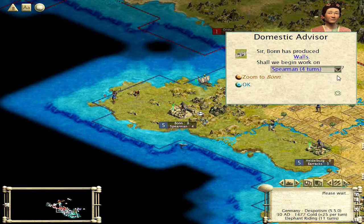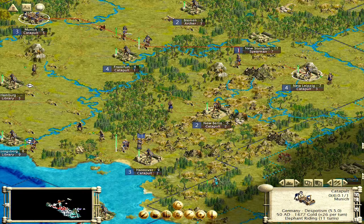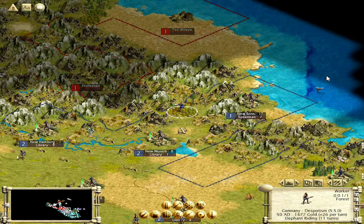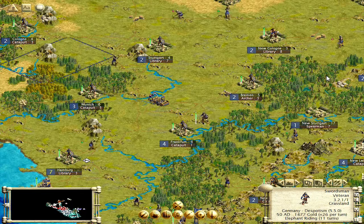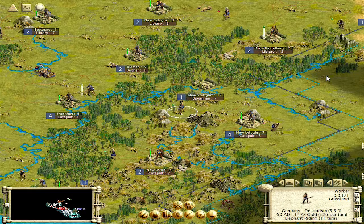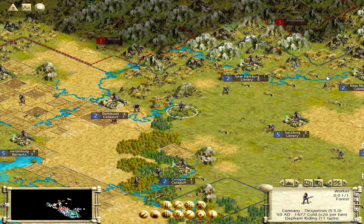Catapult, another catapult. Walls, swordsmen. Let's chop this. We need to get down and get some water — let's do that. I'm not trusting Spain yet — they're so quiet. Let's chop out this spearman. That's going to be a road there — let's put a road and chop this.